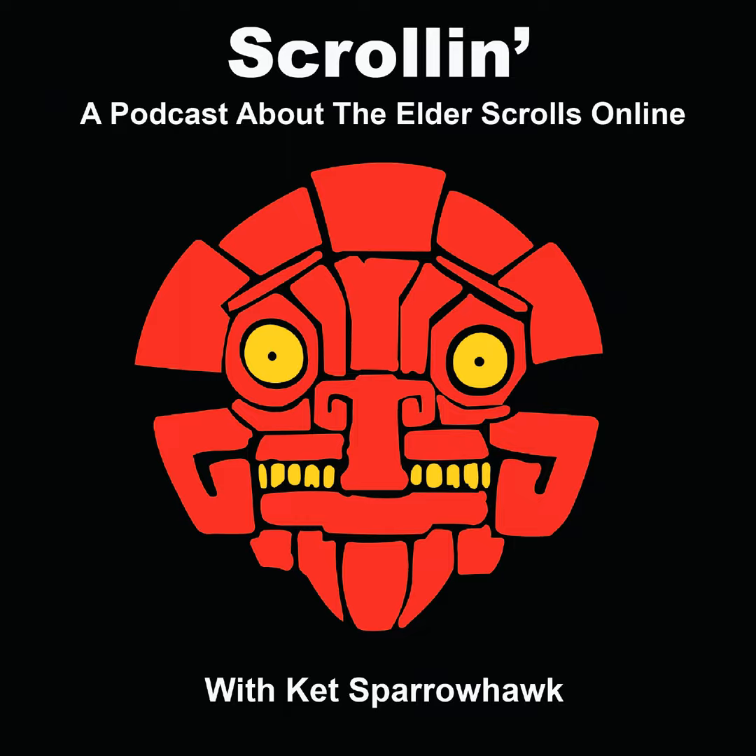Templar changes: Solar Barrage will do 10% more damage and while active you now have an infinite Empower bonus — before, Empower only triggered every two seconds. Now every light attack you do is empowered for the ability's six-second duration. That's pretty cool. It'd be even better if Templar's main spammable wasn't a channeled ability — you could weave more light attacks and really maximize that Empower. You do have the option to use Elemental Weapon or Force Pulse, but then are you really playing a Templar?